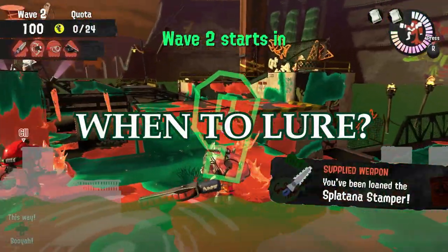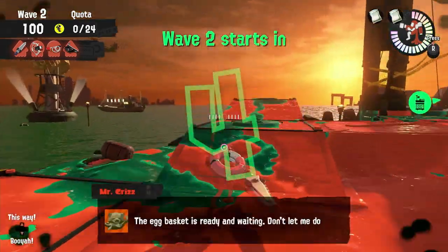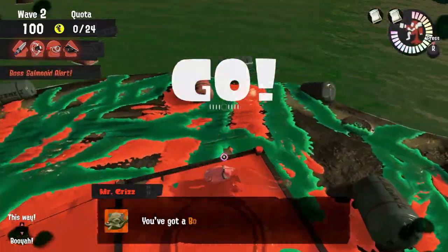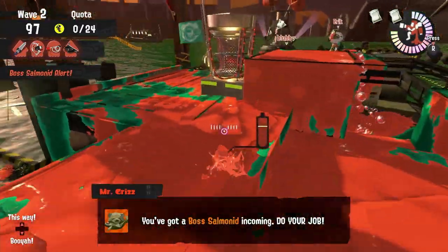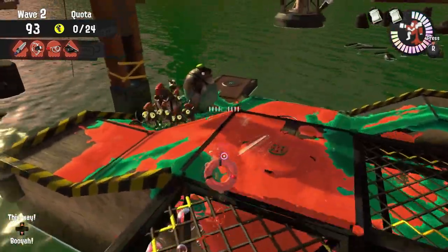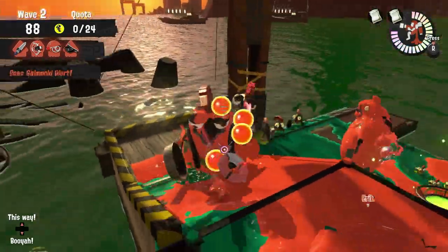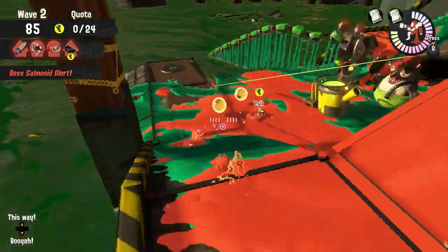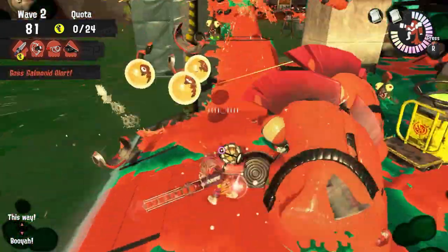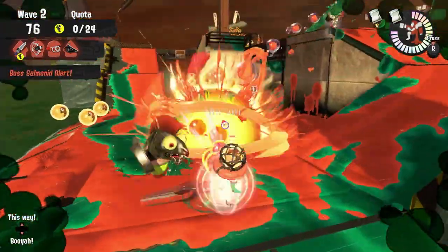Now that you know all that, let's talk a bit about when you can lure. It's most useful during Normal Tide and Low Tide where eggs often end up very far away. I don't recommend using it on High Tide though, because it's incredibly easy to get overwhelmed, and on High Tide the eggs are usually very close anyways unless you're playing on Marooner's Bay. For Nightwaves, you can only really lure during Glowfly Rush and Grillers, and it's a cool experiment to stay next to the basket with your team if everyone's experienced, but I personally would not do that because I find it terrifying and it's already pretty easy to lose those on Freelance.